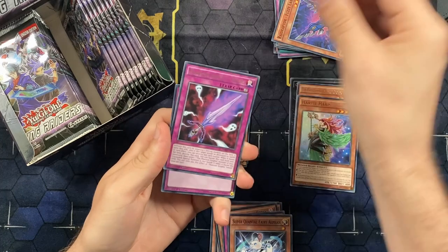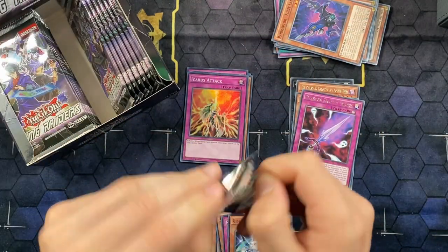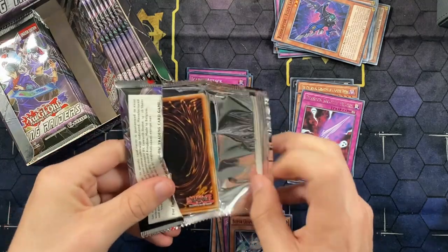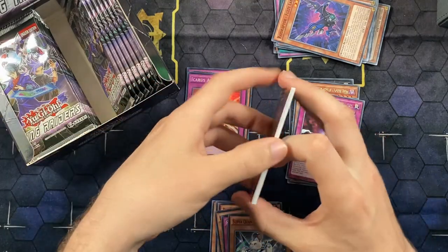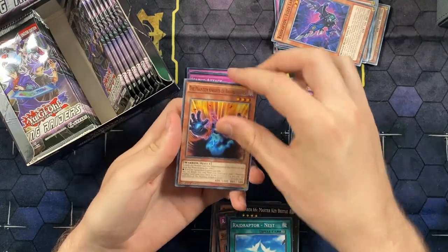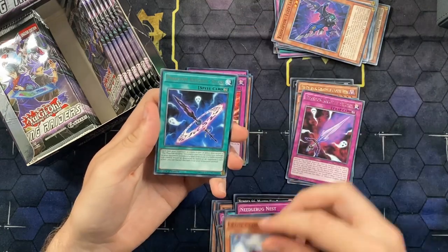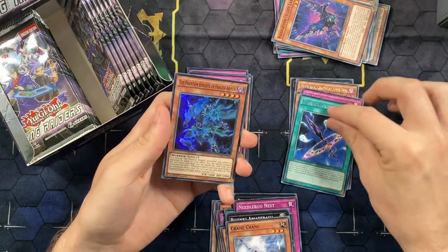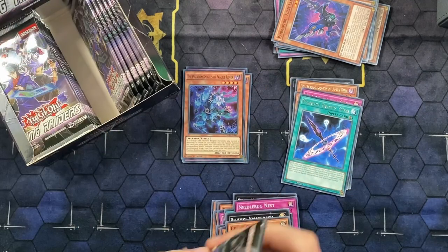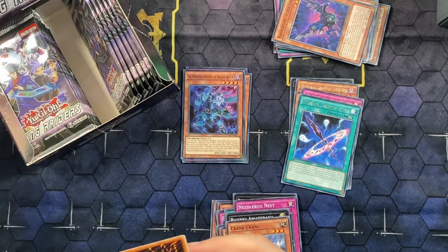I forgot the Super Quantums are in here - we got Power Rangers! We've got Icarus Attack and a lot of supers so far. As long as we don't only pull supers this will be good - if we only pull supers this will be the mega tins all over again. Pack openings on this channel are cursed, so we got a Knight's Spear and a Fragile Armor.